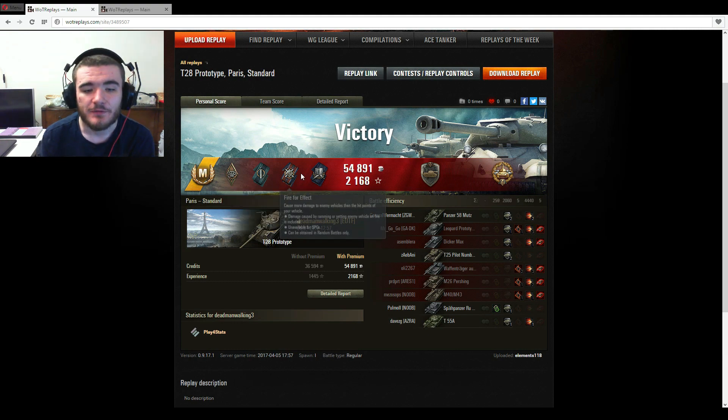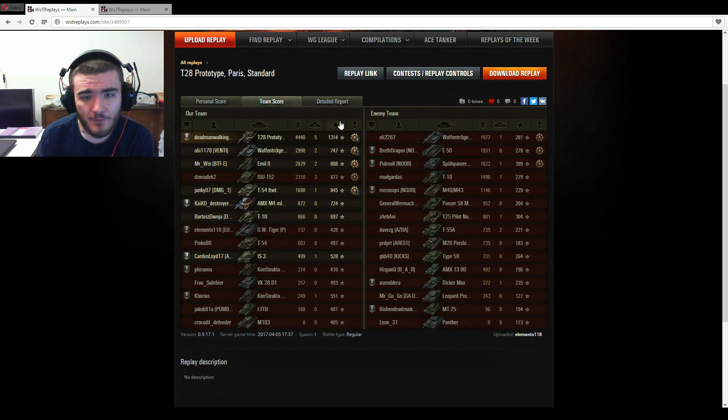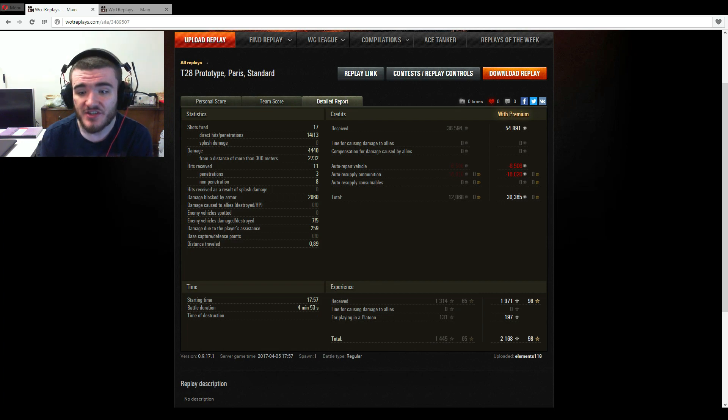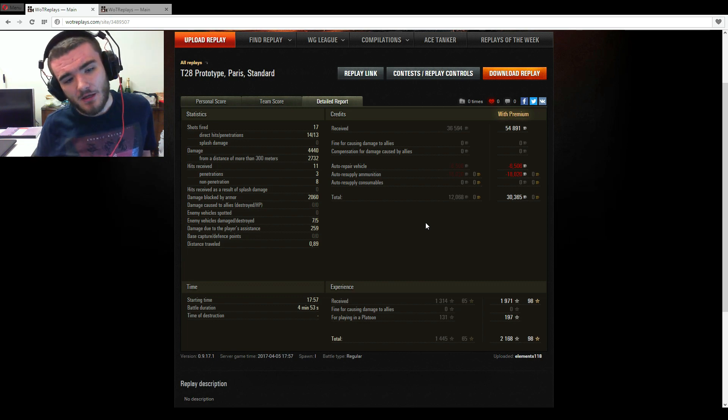Ace Tanker, Bruiser, Fighter, Fire for Effect, Shell Proof, Steel Wall and High Calibre. 4,440 damage done, 5 kills, 1,314 base experience, 30,365 credits profit with premium account, 2,060 damage blocked by armour, 259 assistance damage. And so you see this can absolutely get the job done since the buff. Even Stiggy likes the vehicle now, and he's not one for liking slow vehicles.